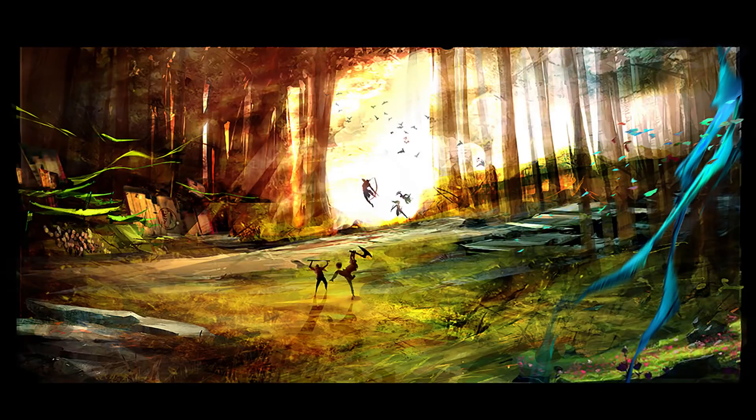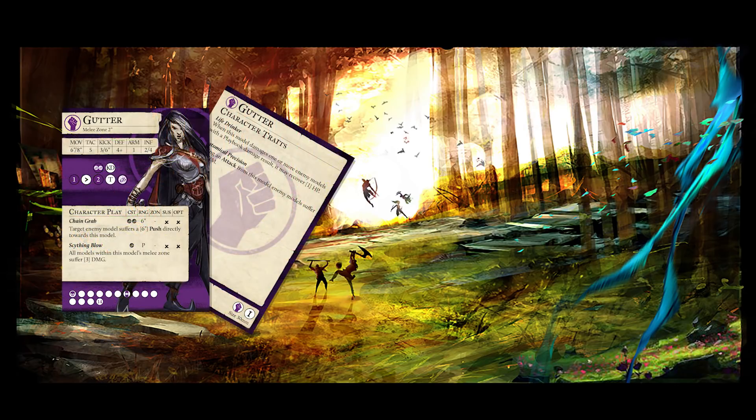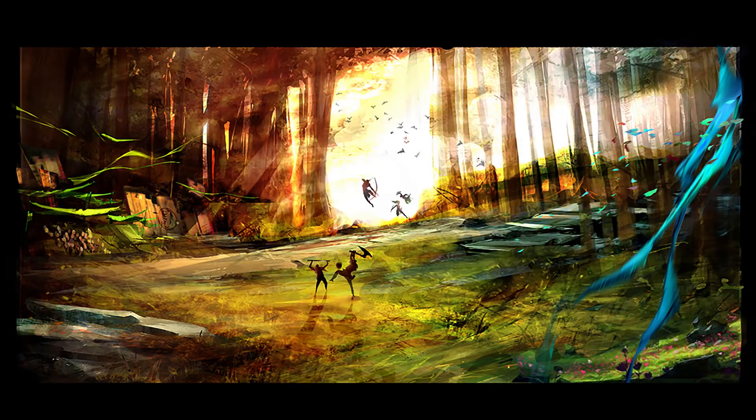To finish off the video, I want to talk about linchpin pieces. Linchpins are the models that a player can hang their entire strategy on. These are the models that are given multiple buffs during the turn, or have explosive high-impact activations. They are most commonly captains, but not always. Think Betrage or Corsair setting up the perfect Gutter activation, or Veteran Catalyst putting in the last few points of damage against a model that has burned all game, only to disappear and deny the opponent any chance to generate momentum. But for our number one pick, we had to go with Veteran Decimate.